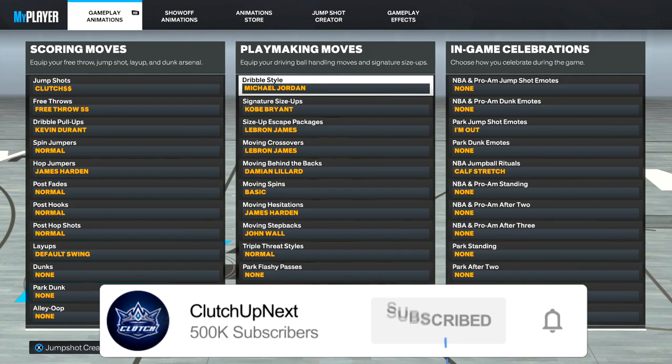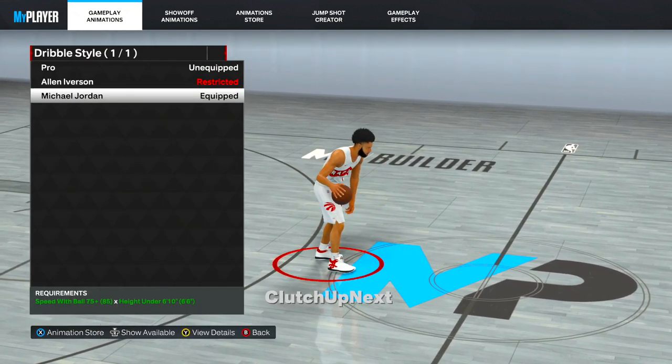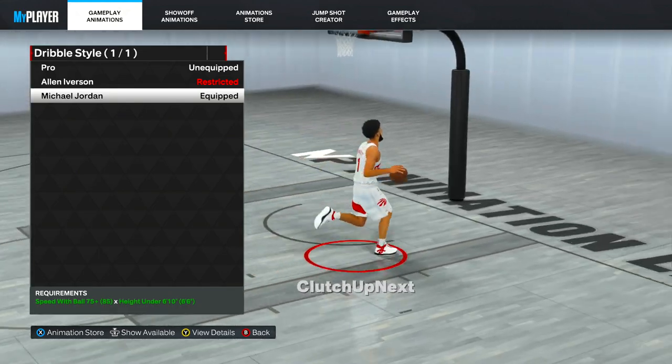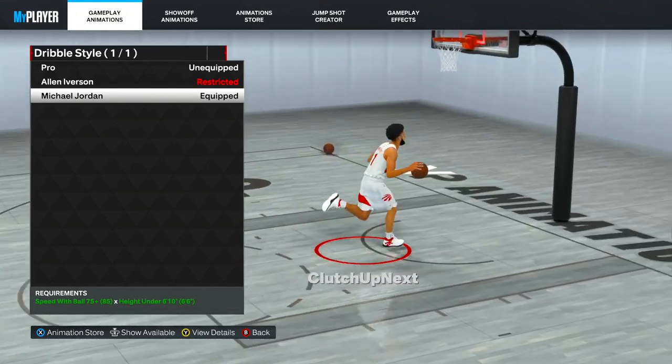My dribble style is Michael Jordan, as you can see right here. Michael Jordan is just a very good dribble style — it's super calm, super chill, and it's not too complicated with a whole bunch of weird combinations and dribbles.